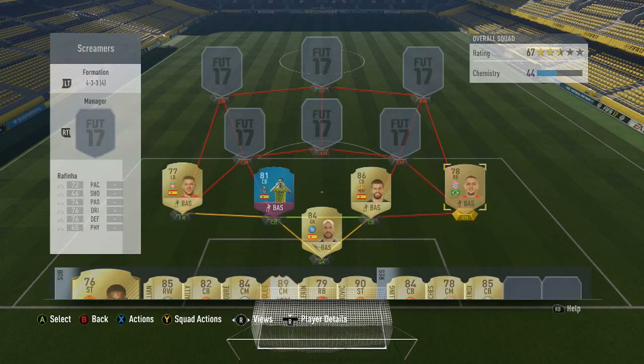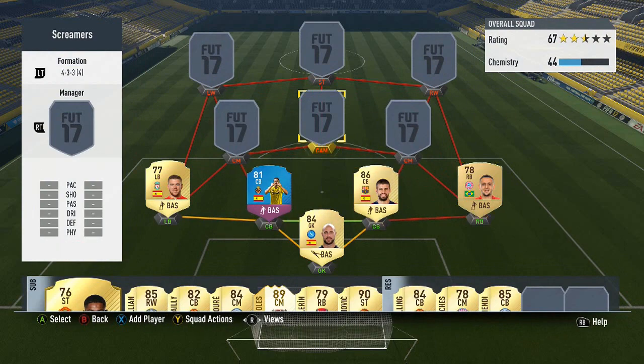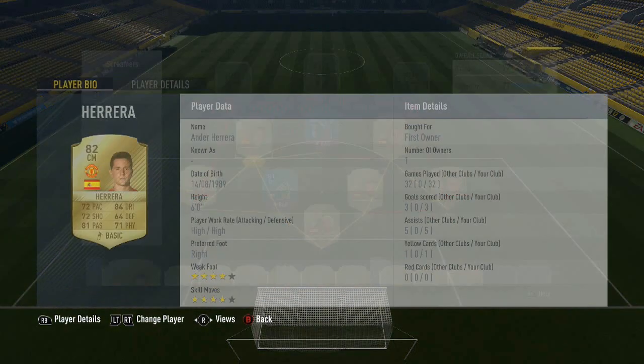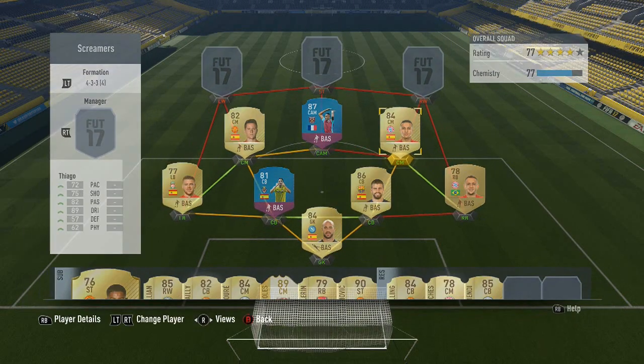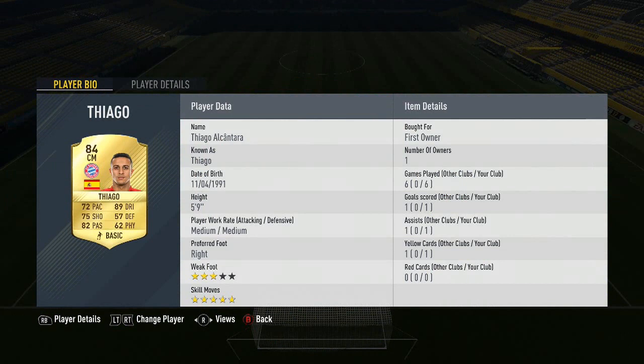Then we've got Rafinha with some decent rounded stats. I know he doesn't look anything special but in the highlights he actually was decent. In the midfield we go with Ander Herrera — very very solid card if you haven't used him: 84 dribbling, 81 pace, 6 foot, 4 star skills, 4 star weak foot. Then we've got Thiago on the other side: 5 star skills, 89 dribbling, 82 passing.